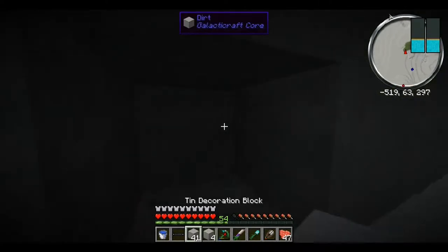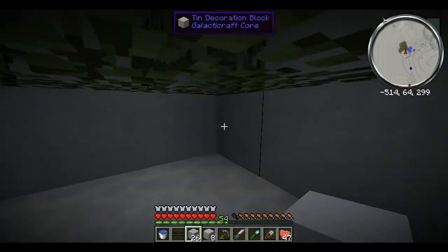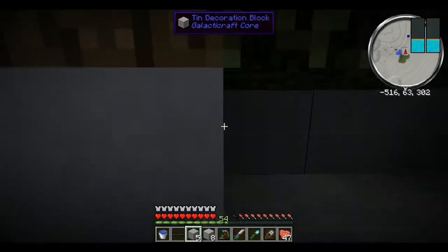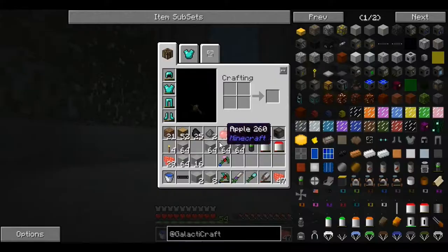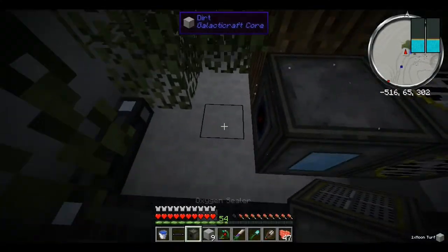I think it's weird how it says dirt. Tin decoration block. Place all these, place these here, place this here. Alright, seems to be going good. After I fill this in, this should seal. Did I have the sealer down? Oxygen sealer.